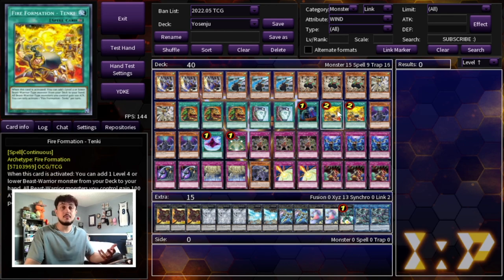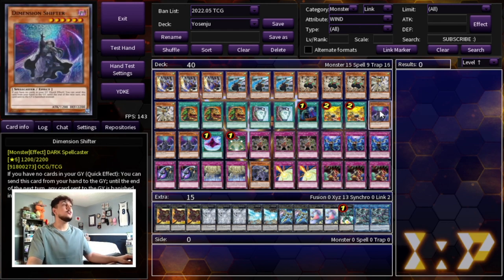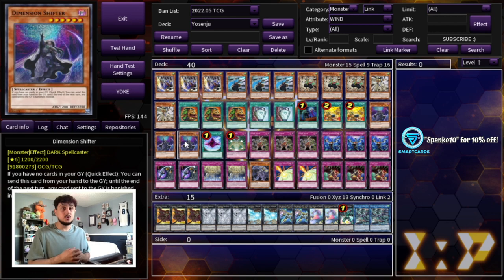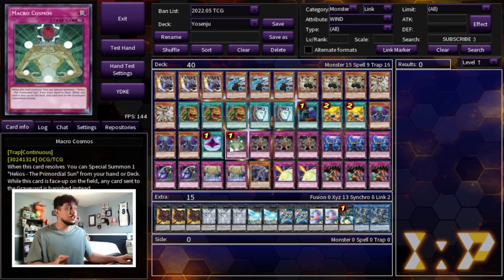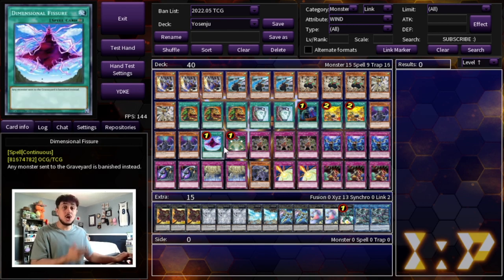Now let's get into the really broken cards. We're playing three Dimension Shifter. This card is insane in today's format — Tearlaments can't do anything under Shifter, and Spright has a hard time too because their monsters won't hit the graveyard, cutting off the frog combo and Halqifibrax plays. Shifter is just a blowout card. On top of that we're playing one Dimensional Fissure and one Macro Cosmos — we are not letting our opponent's cards hit the graveyard because the graveyard is just way too powerful in today's format.